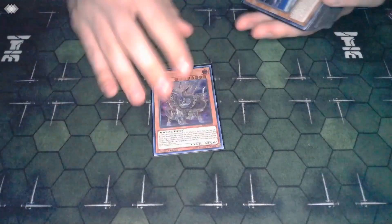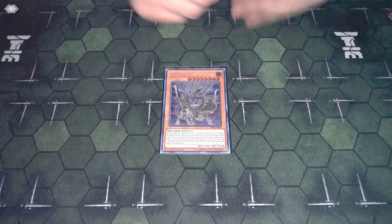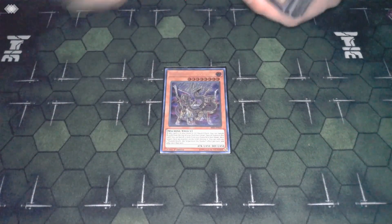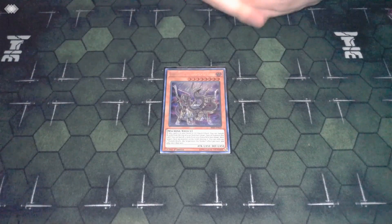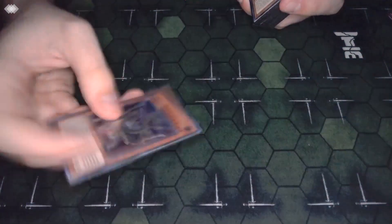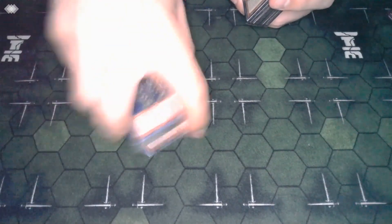Our last honorary Orcas card is Gizmek Orochi. This card is insane - it's either an extender as a body on board, but not just any body, it's a body on board every single turn. It has possible removal, it's a big body to defend yourself with in the battle phase, and you can play beatdown with it yourself. Such a good card - such an awesome extra card you get to play in this deck.